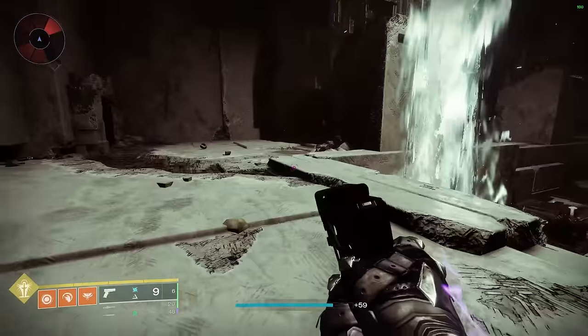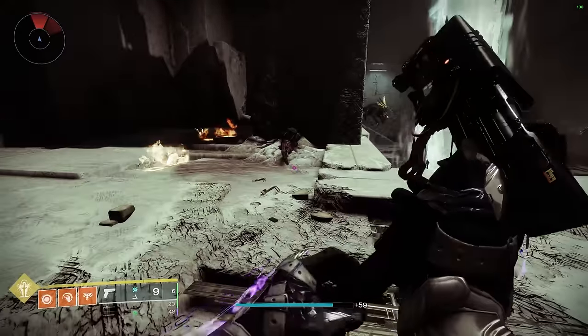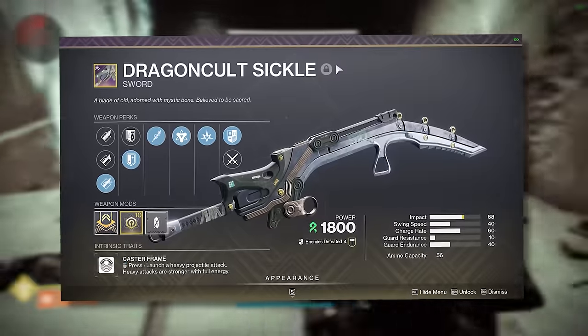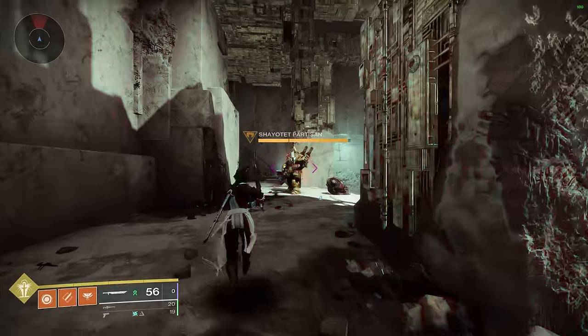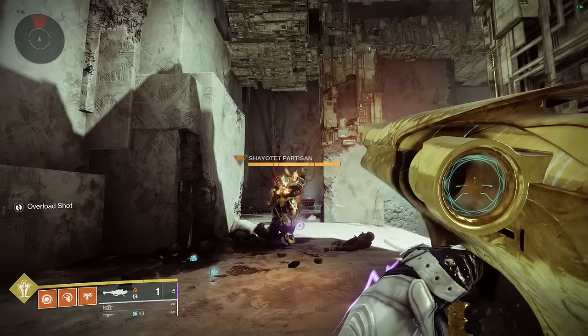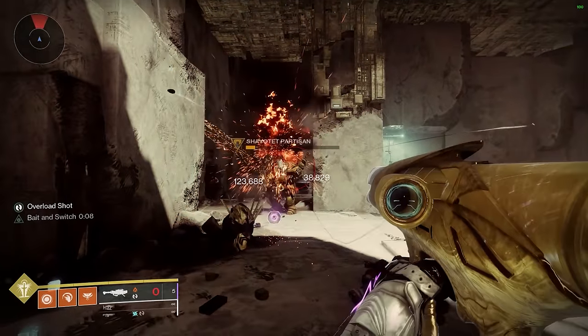Here at the LlamaD2 channel, we like to employ a show-don't-tell approach. So with that in mind, bringing my god roll Dragon Cult Sickle with Tireless Blade Golden Tricorn to Carl, we can see that in a single heavy attack, it absolutely obliterates him. Keep in mind that a bait-and-switch apex predator barely comes close.